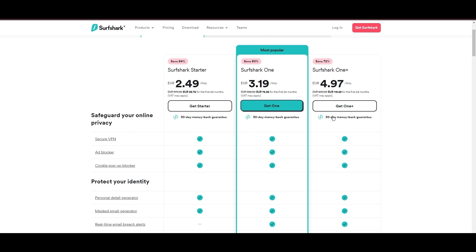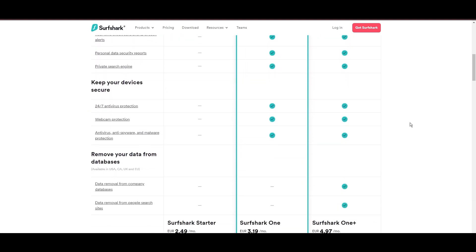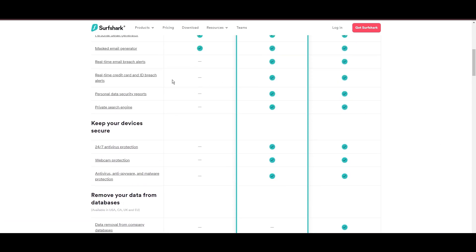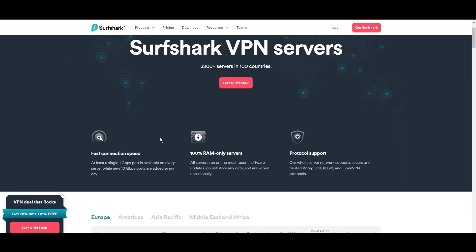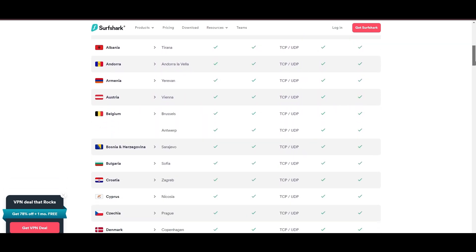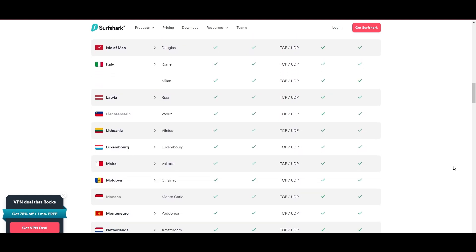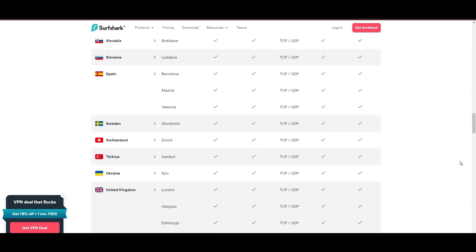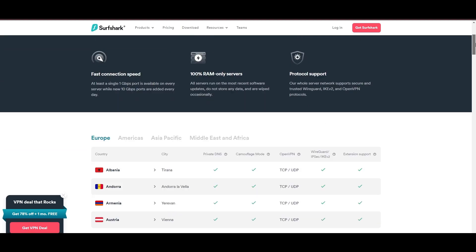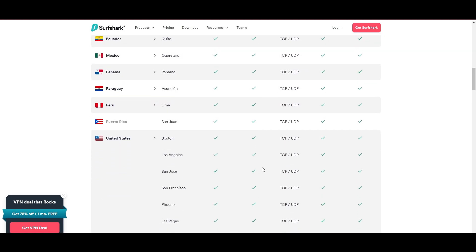One of the first things to catch your eye about Surfshark is its affordability — you can use this advanced VPN service for as little as $2.49 monthly. Plus, they offer a no-risk trial period for a month, allowing you to test out the service fully and decide if it's the right fit without any financial commitment. When it comes to server options and locations, Surfshark doesn't disappoint, providing a vast selection that enhances gaming, streaming, and unblocking restricted content, ensuring a smooth and seamless online experience no matter where you are.